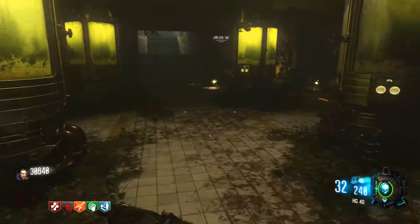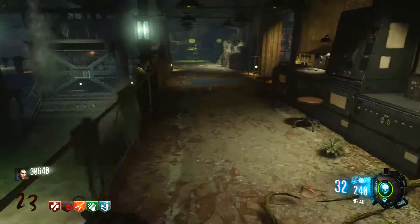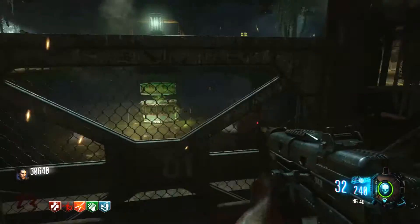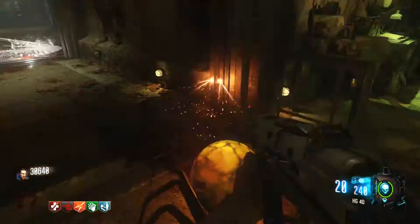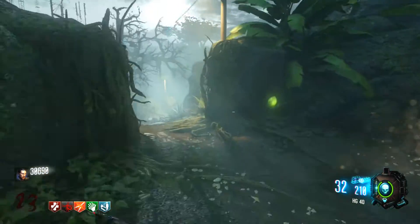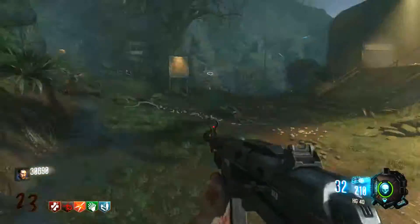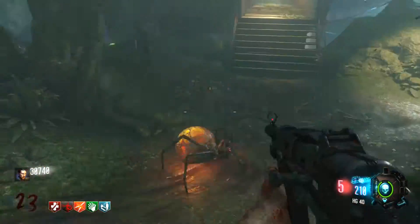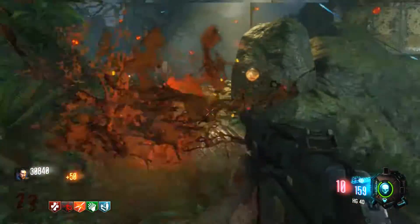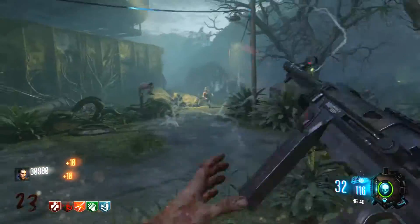This weapon is a complete beast even on Pack-A-Punch, and when it is Pack-A-Punched it's still pretty good for points. I say this specifically about Zetsubu no Shima because this is the only map that has the HG-40, Razorback, Marshall 16, and the MX Grand — those are DLC weapons. If you buy this map you get those weapons automatically, and they are in the box, so you can't put weapon kits on these guns at this time.